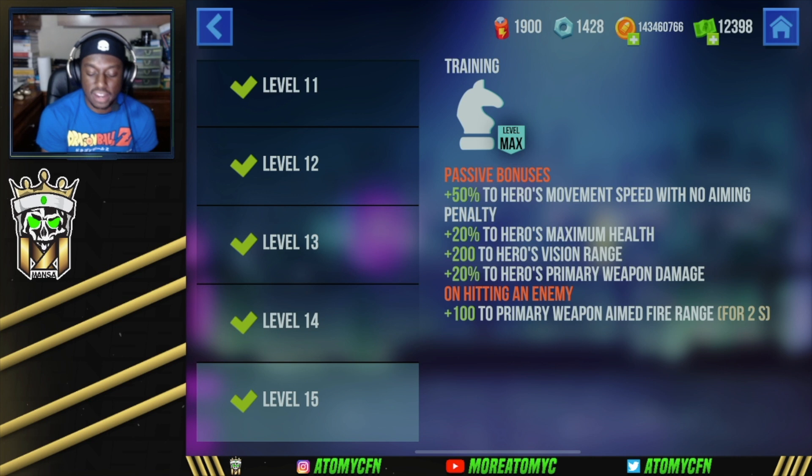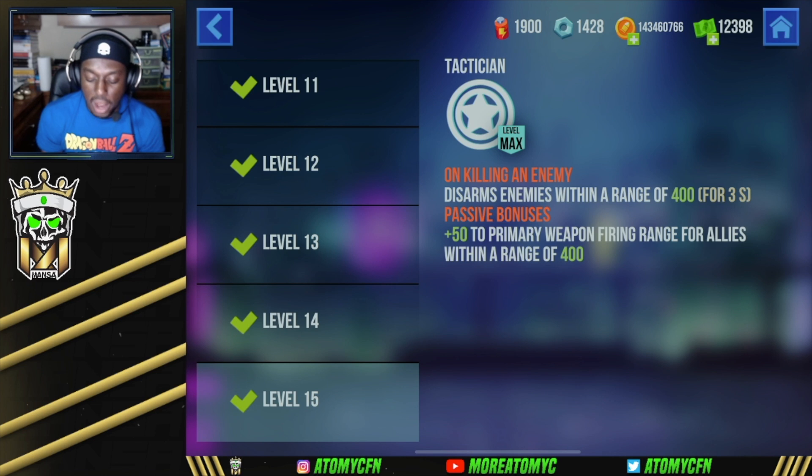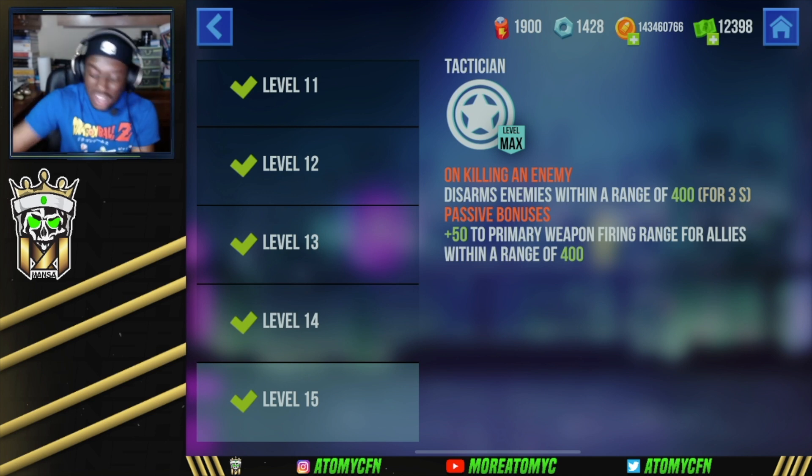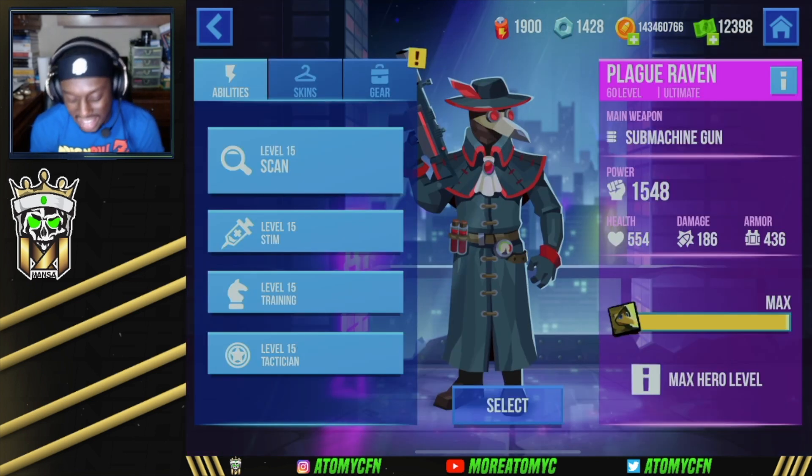The Training passives give plus 50 to movement speed with no aiming penalty, plus 20 to maximum health, plus 200 to vision range, plus 20 to primary weapon damage, and on hitting an enemy, plus 100 to primary weapon aimed fire range for two seconds. Pretty solid passives, nothing insane. The Tactician ability on killing an enemy disarms enemies within a range of 400 for three seconds, with a passive bonus of plus 50 to primary weapon fire range for allies within 400 — better in 3v3, allowing your team to engage with disarmed opponents rotating in.